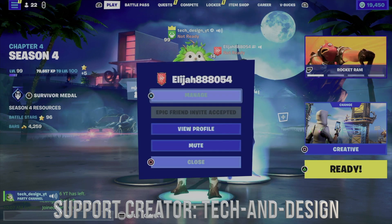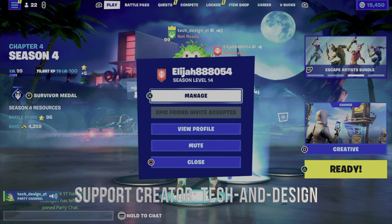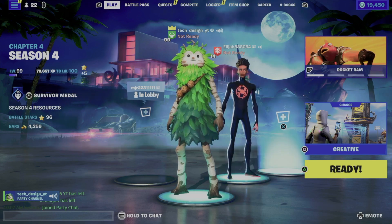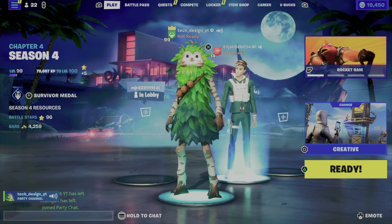We should see a season level right below his name — oh, he did it! I can see he changed his banner. Now all he has to do is just wear any battle pass skin, just for us to see that he got it — and there we go, battle pass skin. Congrats on winning!